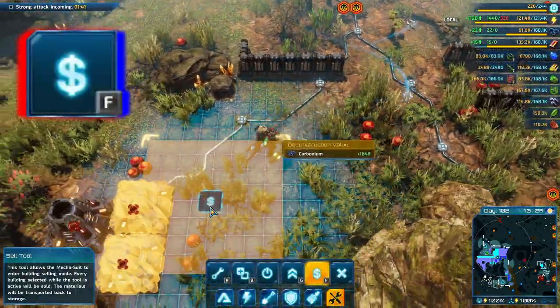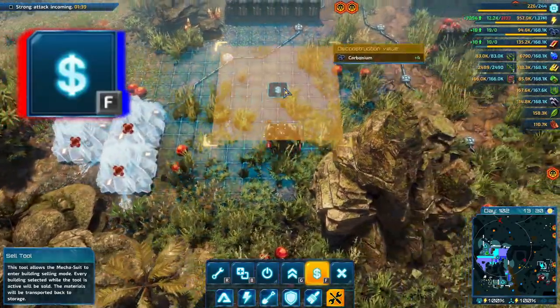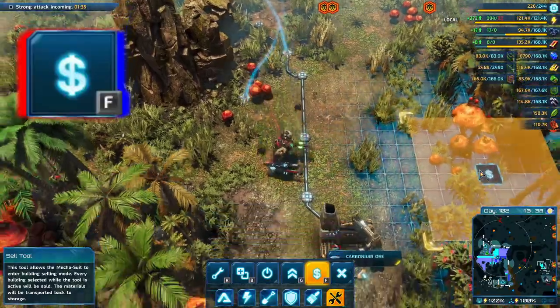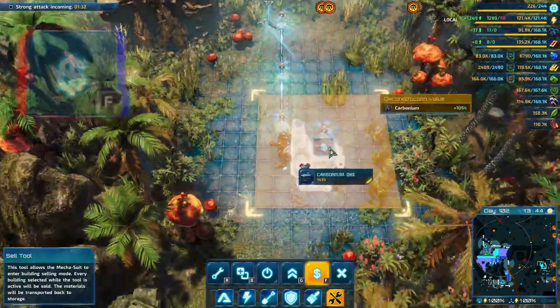If an enemy swarm is looming, you can easily defend or recycle the exposed miners. Enemy swarms are attracted to the nearest structure you built, or to you if you're closer. In this way, you can pull large swarms away from your base.